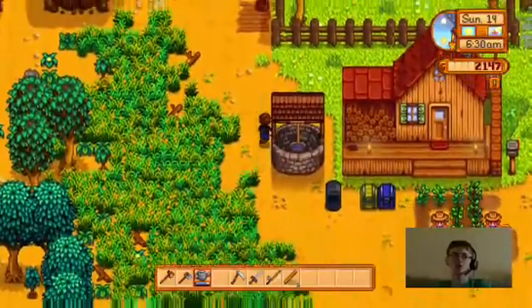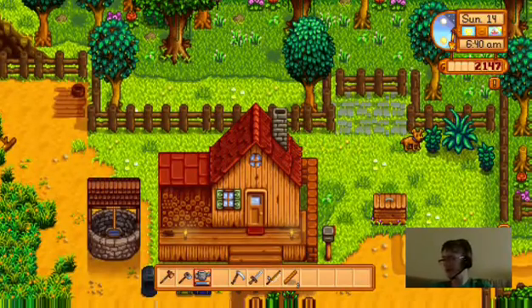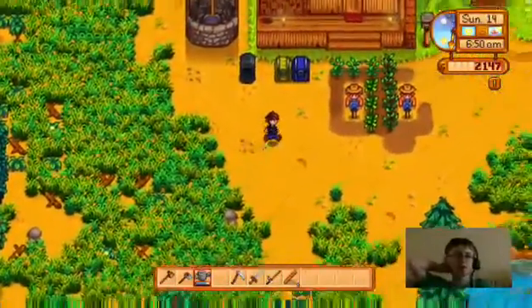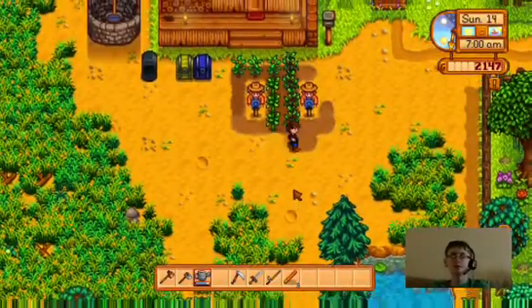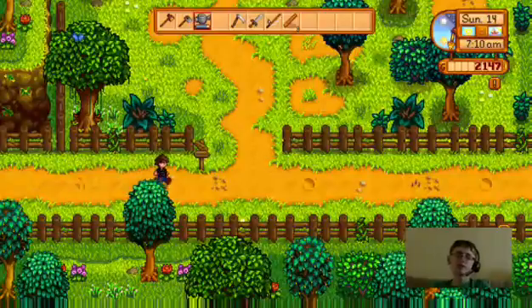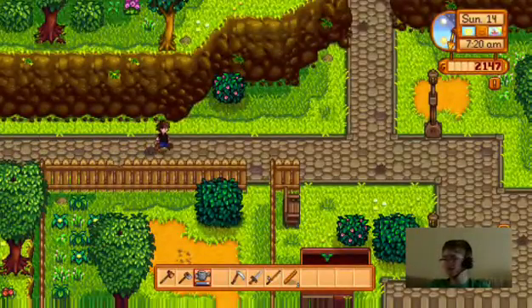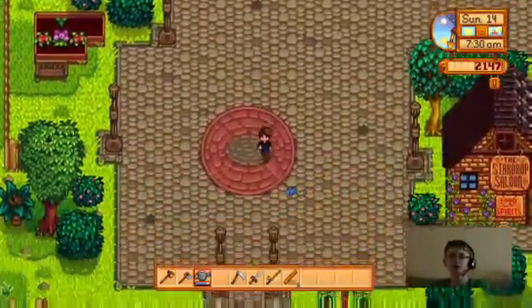Bones is up there chasing something — hey Bones, good boy! Here's some water. That sprinkler is really gonna help us manage. When fall comes I'm gonna expand the farm all the way down to that area, then I'll start making a lot of money. I'm gonna save up most of my money and not upgrade any more tools until we get to fall, which means I'll have a lot to spend on pumpkins and other crops.